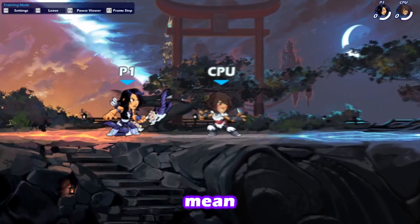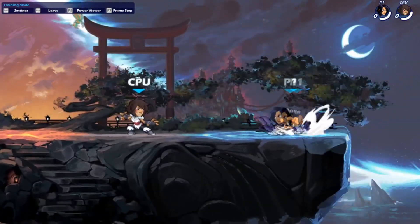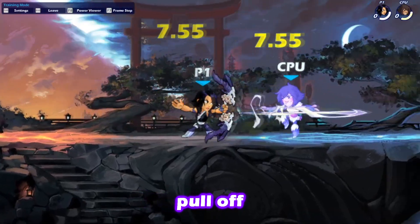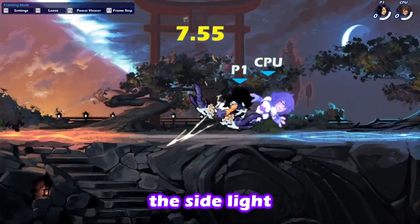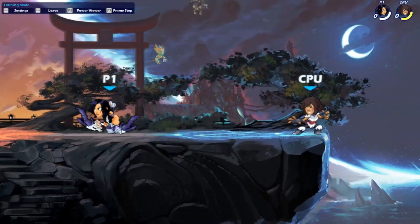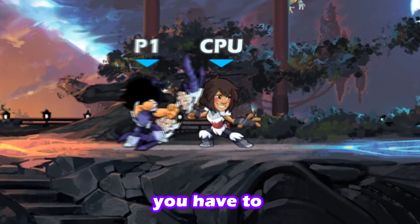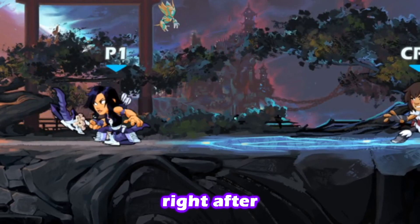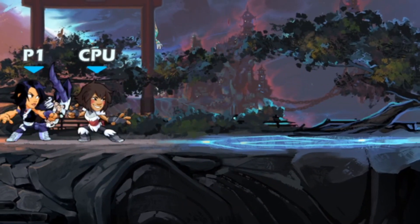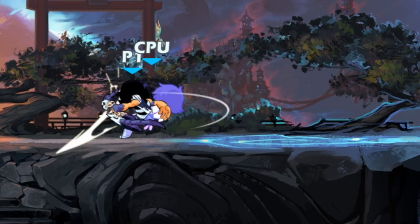Now, what does this mean? This means that you can use this in real gameplay, but it's really hard to pull off. Because the moment you input the sidelight, you have to be really fast — right after you input the sidelight, you have to input the dare.